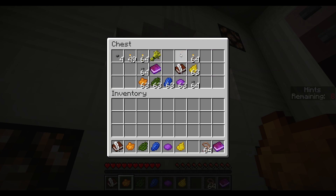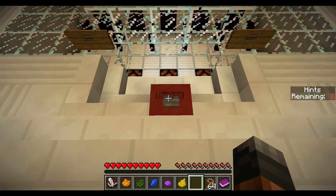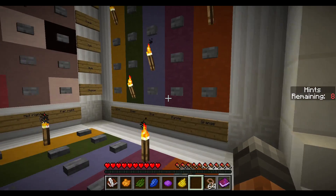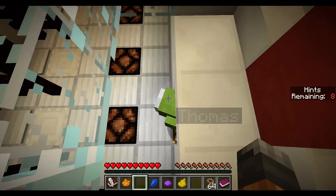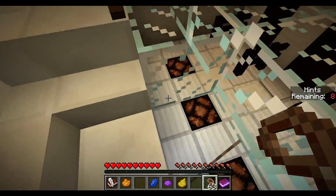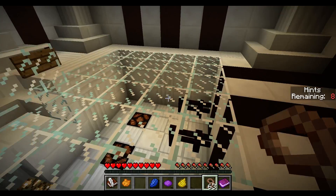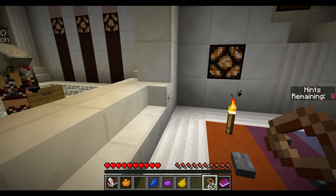Now we need orange, green, blue, purple, and yellow dye. I'll take the sheep guidance device. Thomas is in the middle and he is green. Come here - there you go.